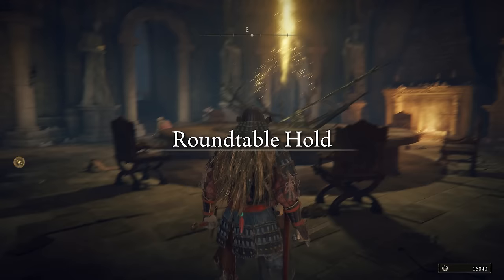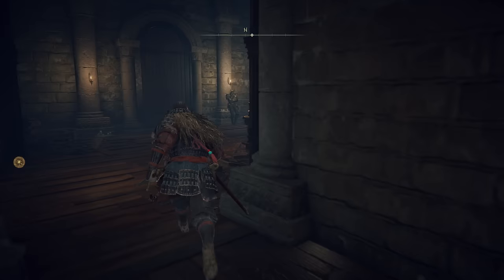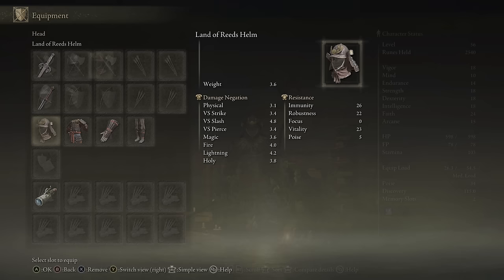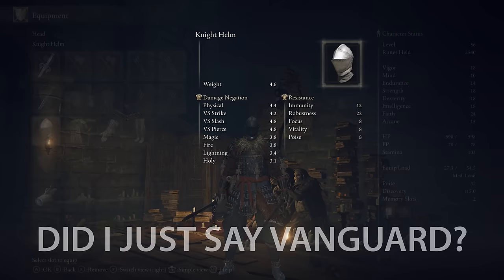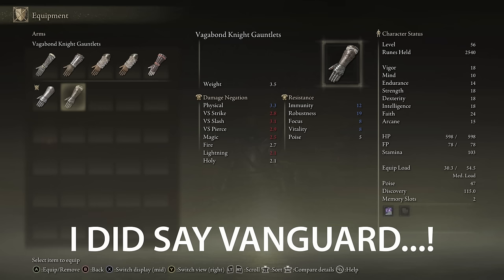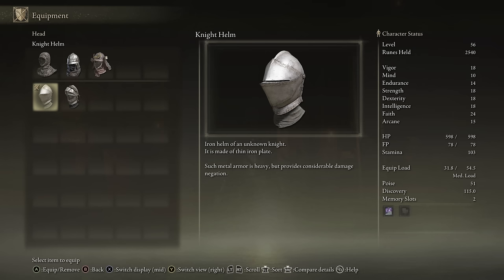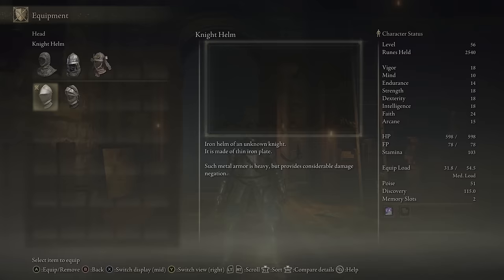This is a really easy one. Once you get to the Round Table Hold, head through the left door, speak to the Twin Maiden Husks and you can purchase the Knight Set. The weight is exactly on par with the Vagabond Knight Set, apart from the Knight's Helm which is 0.6 heavier. Everything else is identical — the only real difference is the Knight Set favours more of the damage negations, whereas the Vagabond Knight Set favours the resistances. Not my favourite aesthetically — I love the worn rough look of the Vagabond set — but very easy to pick up and it makes you feel so incredibly Dark Souls 1.